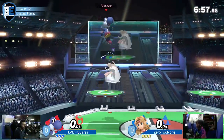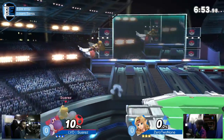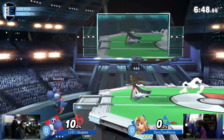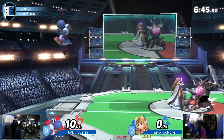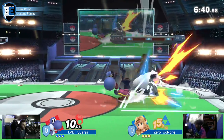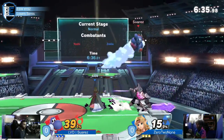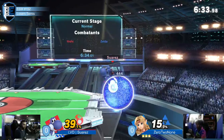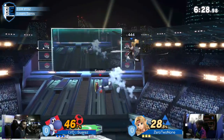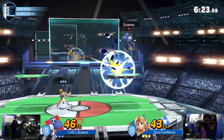We have a run back between Suarez and 0-2-none. Suarez originally took it 2-1 over 0-2-none. Let's see if he can do just that again in this best of 5 set. Suarez is going to have to work around the Phantom and watch his approaches very carefully, but with some good DI he'll be right on the money.